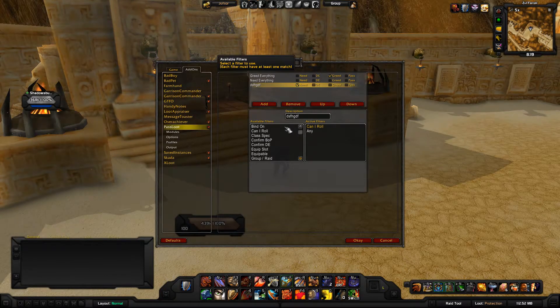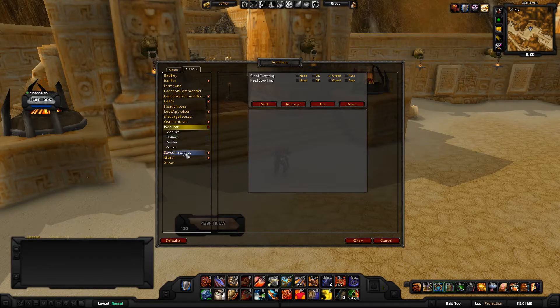Once you've named and added the rule, you hit either need, DE, pass, or greed depending on what you want. Maybe you want to DE everything, or pass on everything — Blizzard has a pass option in-game but it never stays on pass, you have to change it every time. With this add-on just click Pass and it stays. If you want greed, hit greed. Need, hit need. Then we'll go ahead and remove that test rule.